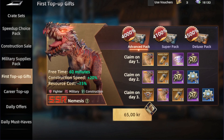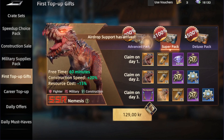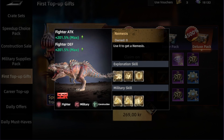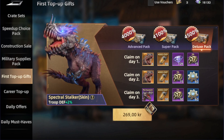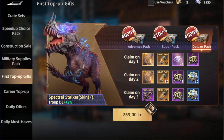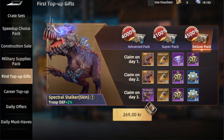Then we have the first-time top-up gifts. For just these prices here, it's really worth it because you're going to get Nemesis — he's a great fighter and a great beast, and it's only possible to get him through the top-up. Getting this offer gives you the beast himself along with the skin for it, and the skin helps by increasing troop defense by 2% for the troops he's sent along with.